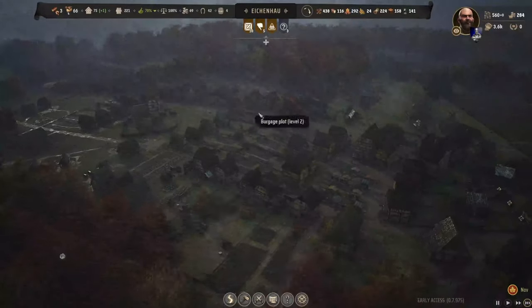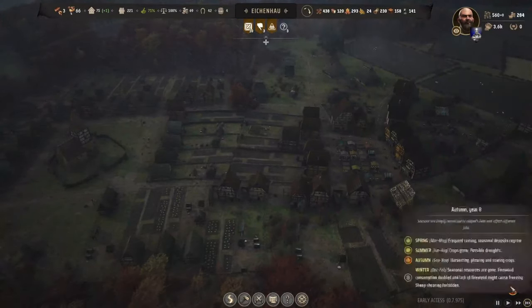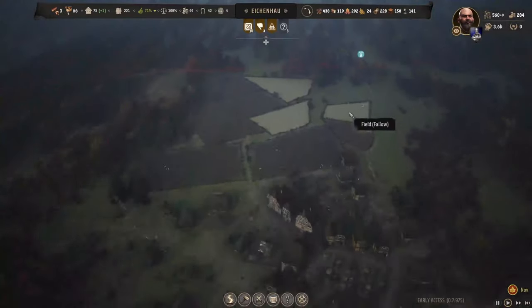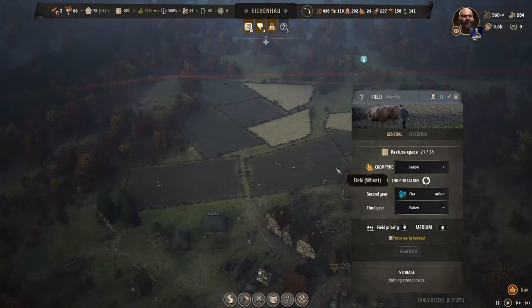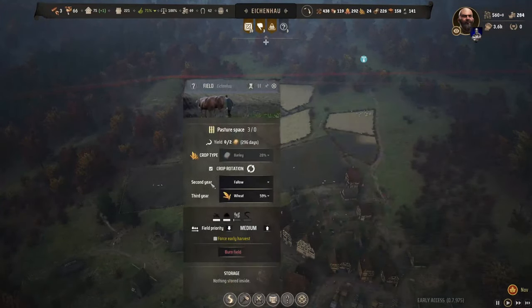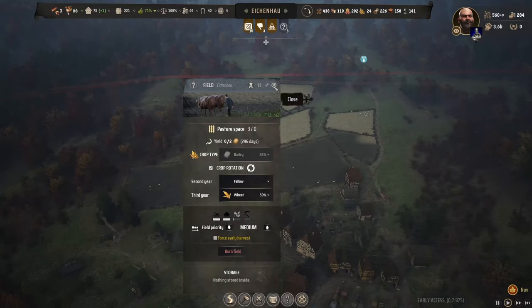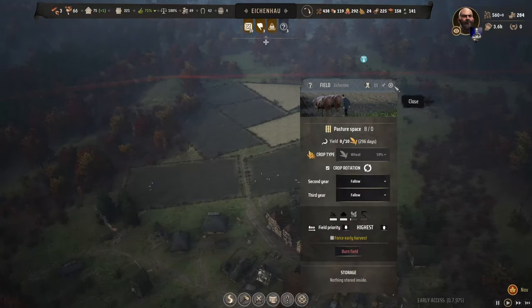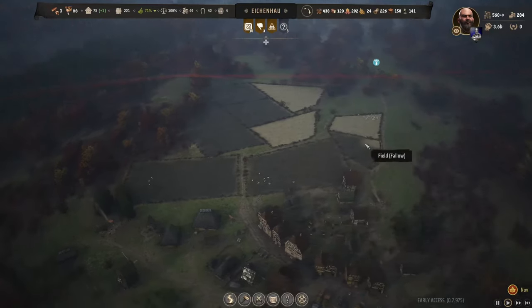Is this not enough pasture space? We've got plenty of pasture space — 2734. You guys need to get out of there. That's the problem. Burn the field, that will send you scarpering.